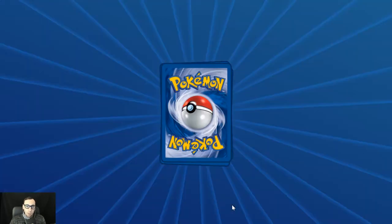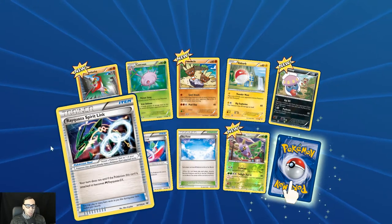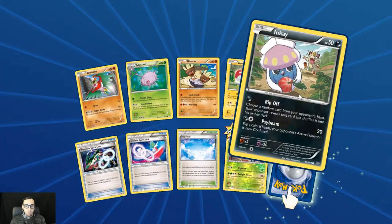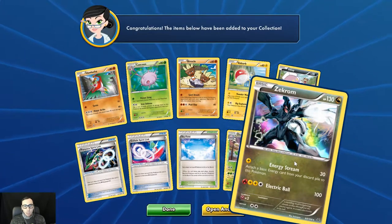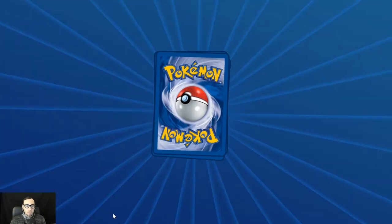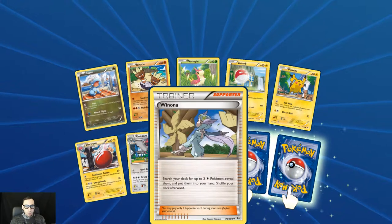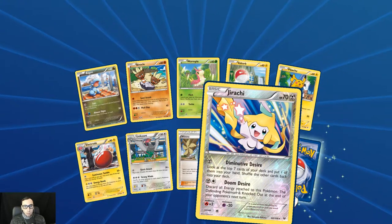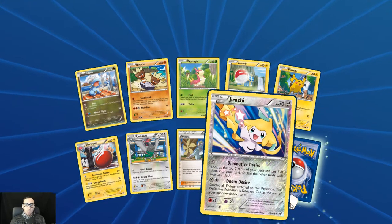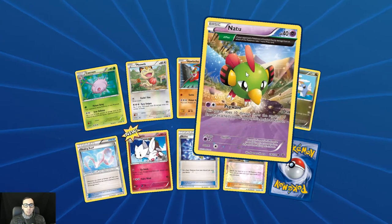Now here's Roaring Skies, a set that I haven't opened a lot of packs of. The Glalie Spirit Link, the Rayquaza, Spirit Link Binacle, a little cute Inkay, reverse holo Dustox, a Skyfield, and the holo rare is Zekrom. There's a Sky Bagon, an Unfezant, a Winona, a reverse holo Jirachi with Doom Desire — just got all energy attached to this Pokémon, and the defending Pokémon is knocked out at the end of your opponent's turn. And then we've got a Swellow. We got a Natu with the Ancient Trait.